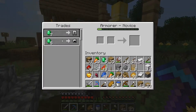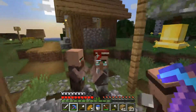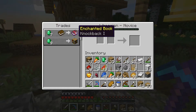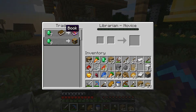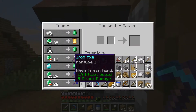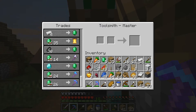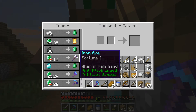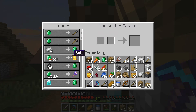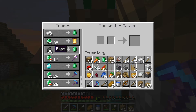I want to check on the villagers to see what trades we've got. This is our armor person, which is probably a good one to trade with so we can possibly get some diamond armor. Then we've got this villager over here who has all the enchanted books and cool stuff. And this is our toolsmith that we've been getting our diamond tools from — they're decent tools. There's a bell, and flint for an emerald — is that a new trade? I don't remember that being a trade.